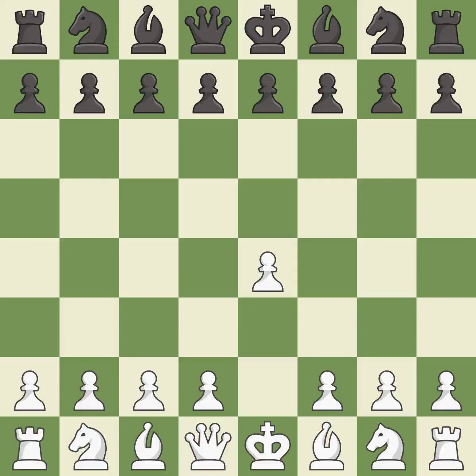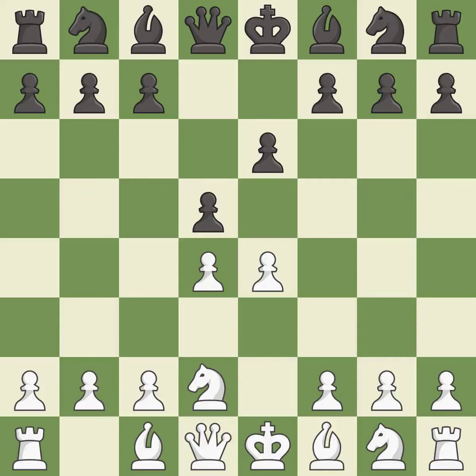Opening with the king's pawn controls the center and opens up the light-squared bishop and queen, often leading to sharp games. The French Defense prepares for d5, but blocks in the light-squared bishop in exchange for a strong center and counter-attacking chances. d4 grabs full control of the center and opens up the dark-squared bishop. d5 is a counter-attack in the center that threatens the e4 pawn, and Nd2 develops the knight and defends the e4 pawn.